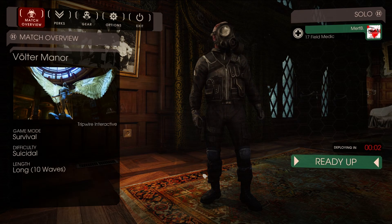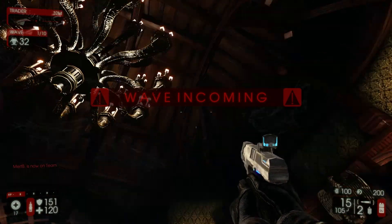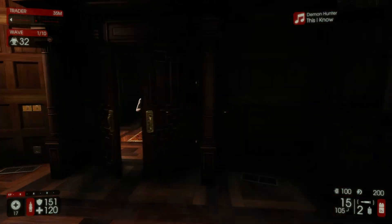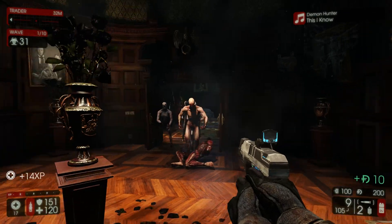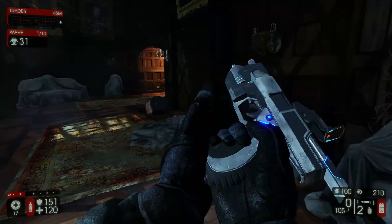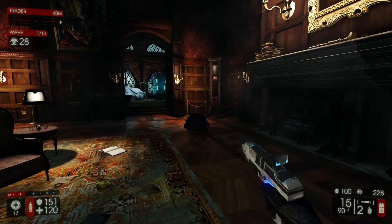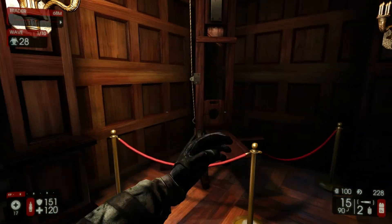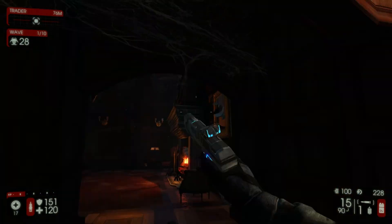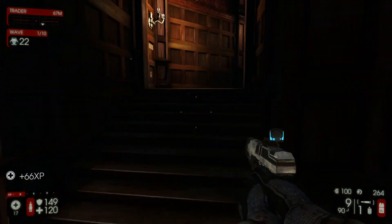I guess we're doing a solo medic match on the manor. We'll see how long we can last on Hell on Earth — I mean, suicidal, or... I forget what this difficulty is, honestly. So maybe we'll find some collectible items. Hopefully we'll find them. It's ten rounds and we're alone. I already have a few matches on this map, so I have a rough idea of where to look for the medallions.